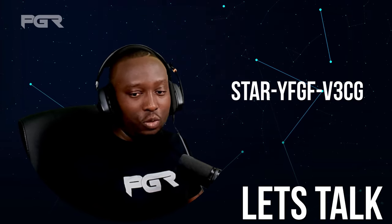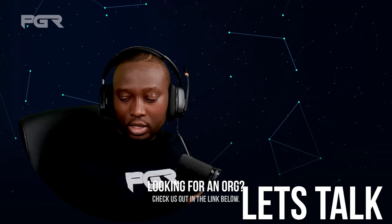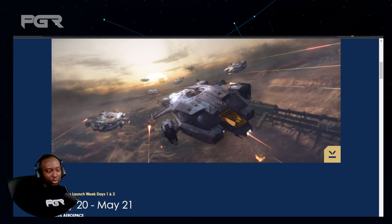So the question is: what is the Invictus Launch Week? It's essentially a free fly event running from May 20th all the way to May 31st. During that time you have the opportunity to rent out all types of flyable ships in the game, test them out, see what you like and what you don't, and use them to test out the different mechanics currently available.